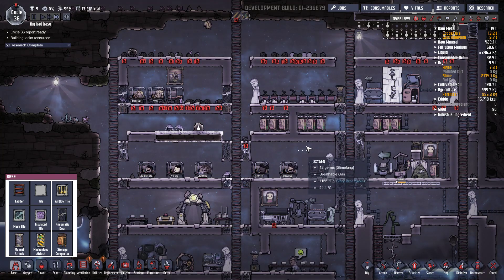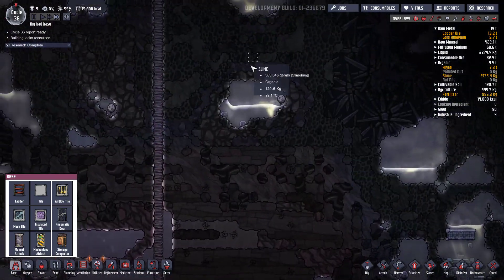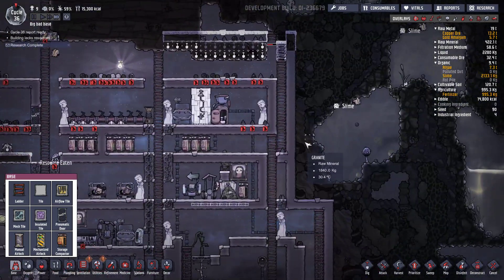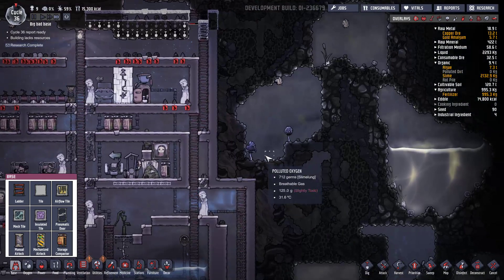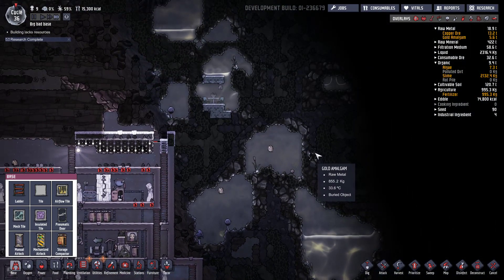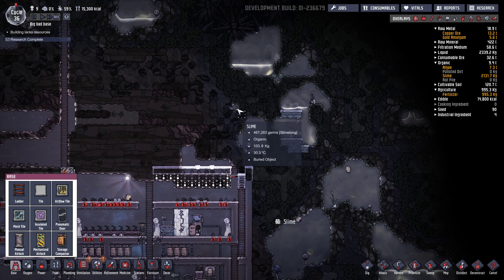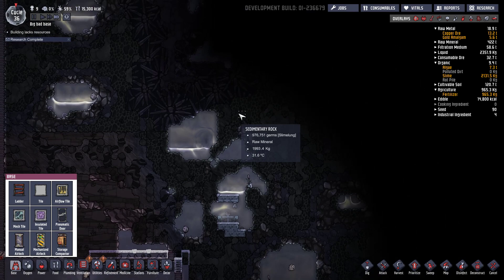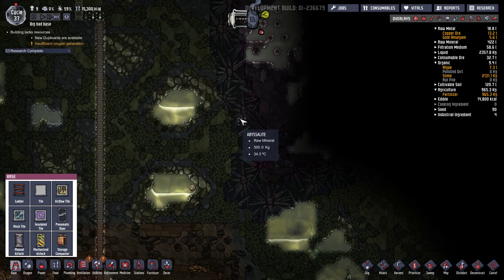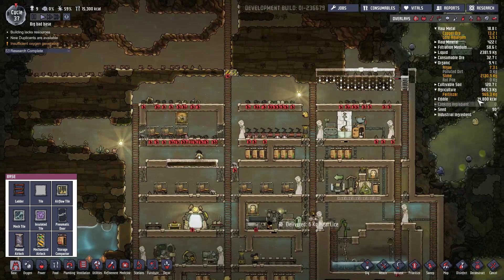Vous voyez je sais que je peux aller vers le bas et avoir plus de chances de trouver le pétrole, mais je veux avoir des possibilités de rafraîchir si je le souhaite. Je veux d'abord aller voir en haut et puis on ira voir en bas. Et ce que j'aimerais bien trouver également c'est les fameux geysers. Je sais pas... j'en ai jamais en fait. Je comprends pas.